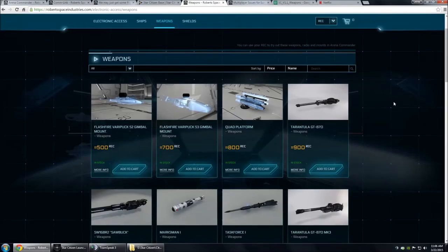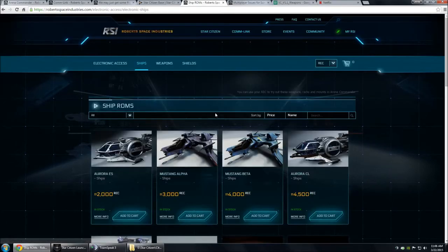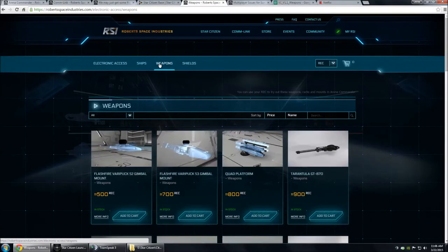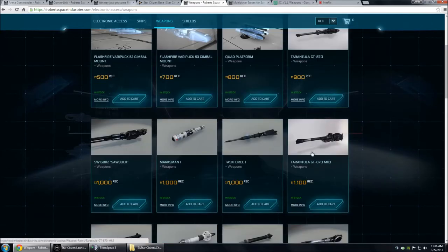People are asking, so I'm going to show you exactly what I did to set up that Gladius the way I did, with a little modification. With the modification, you only need to purchase two Gladii for the purpose of getting two of these GT-215 Scorpion chain guns and four of the twin missile racks that come with them. You need two Gladii for that, and you will need one Tarantula GT-870 size 2 — make sure you don't get the size 3 because it won't fit.